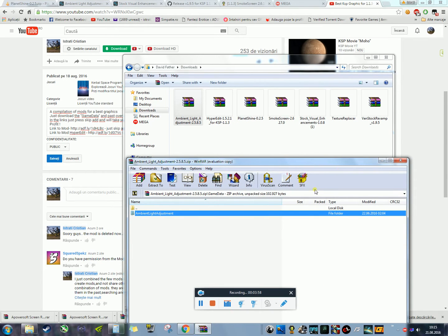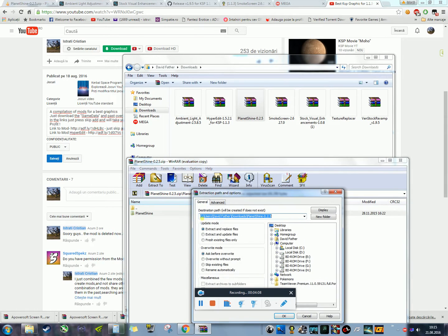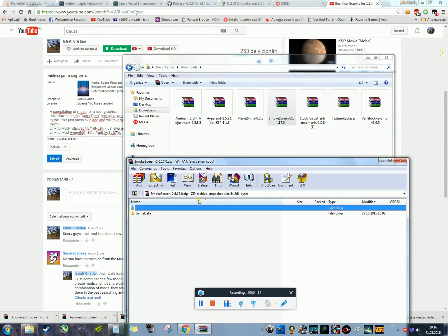Go into each mod's GameData folder and paste the contents into your KSP GameData. Do that for Planet Shine — paste into GameData. Then do the same for Smoke Screen — paste into GameData.